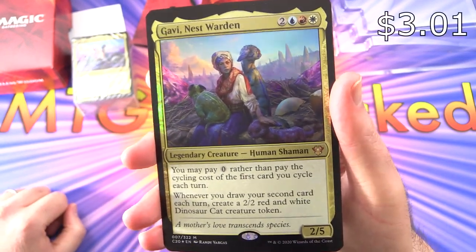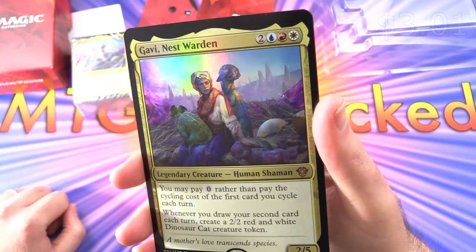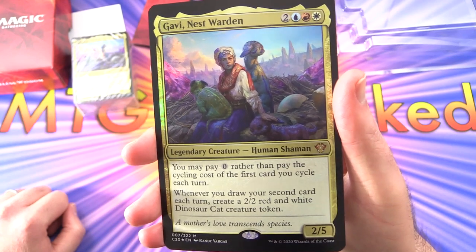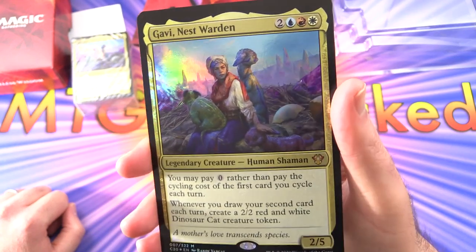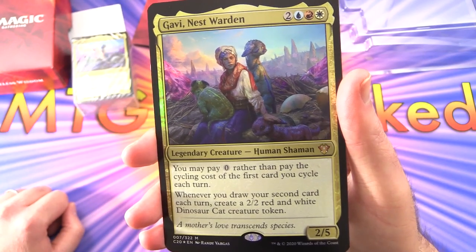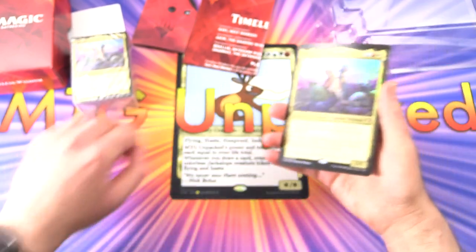We have Gavi, Nest Warden — legendary creature, human shaman. It's a mythic, 2/5 for 5 mana. You may pay 0 rather than pay the cycling cost of the first card you cycle each turn. And whenever you draw your second card each turn, create a 2/2 red and white dinosaur cat creature token. That's a little strange.